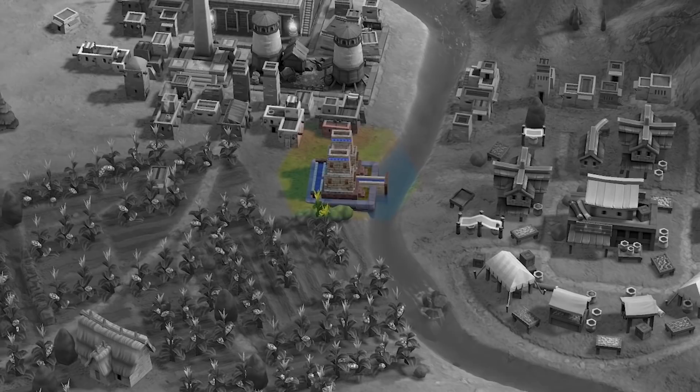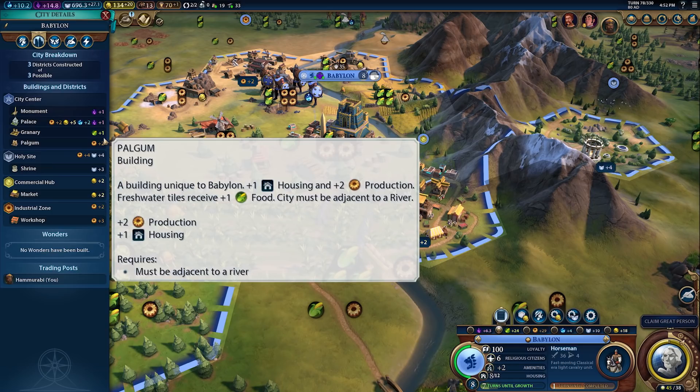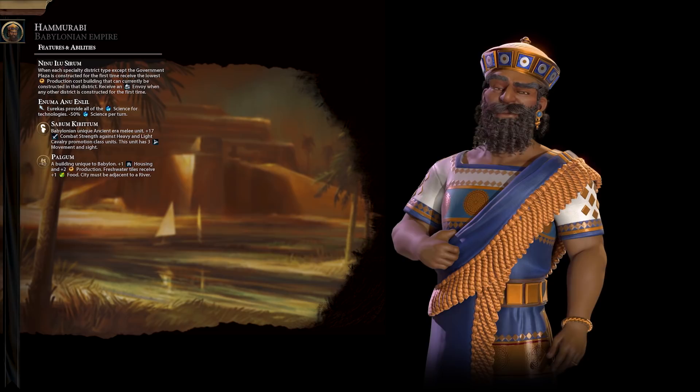Babylon's unique building is the Palgum. It replaces the water mill and provides additional housing and production. It also increases the food yield from freshwater tiles, but requires the city be adjacent to a river.